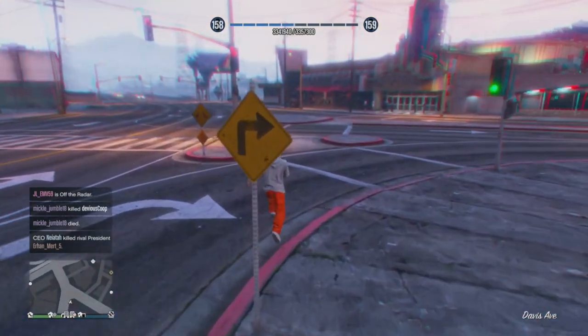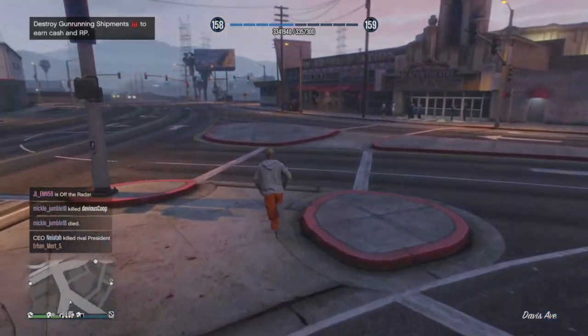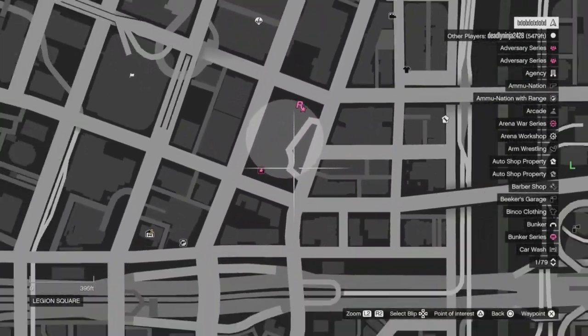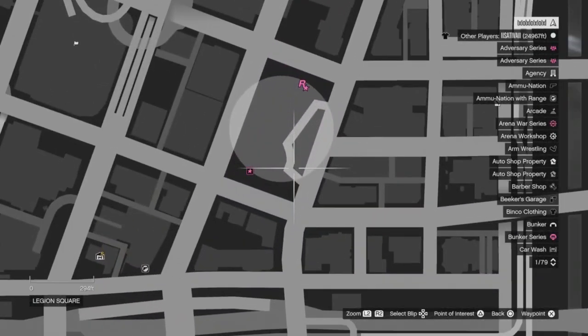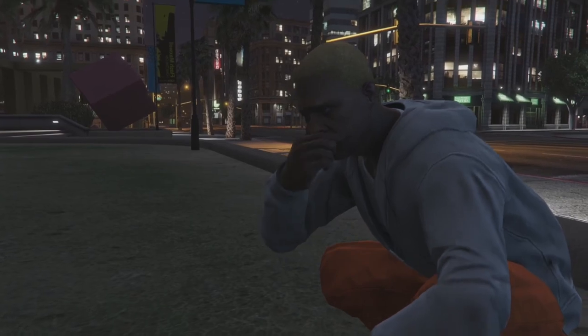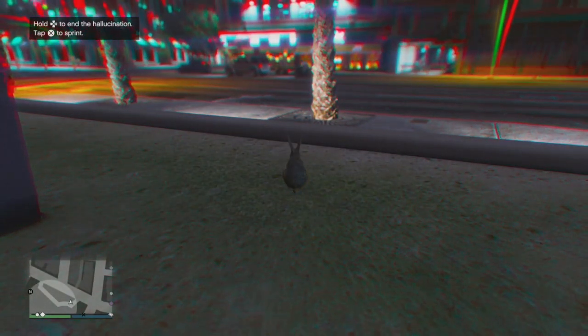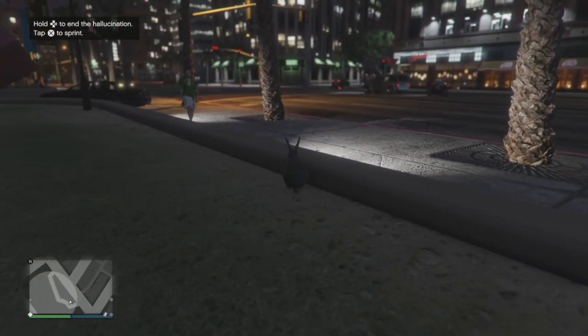Keep in mind, you should only eat four peyote plants before completing the cycle, because if you keep doing more than that, you're going to mess up everything. As you can see, I just got another 5,000 RP. For location number three, you need to make your way to the center of the map, which is the city — it is really close to Franklin's house, about one mile away. Once you arrive at this exact location, you will see a peyote plant. Simply eat it. Once you become a bunny, walk around for 10 steps, hold right on the d-pad and you guys will spawn back. When you spawn back, you will be given another 5,000 RP.